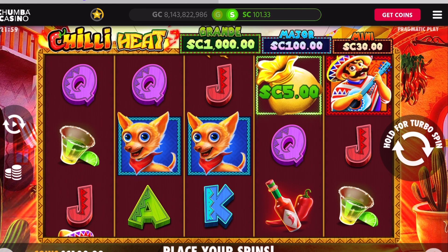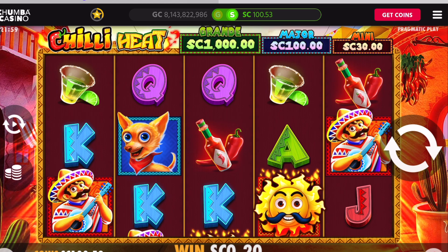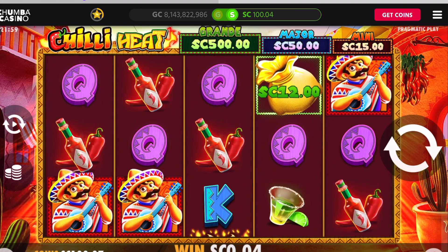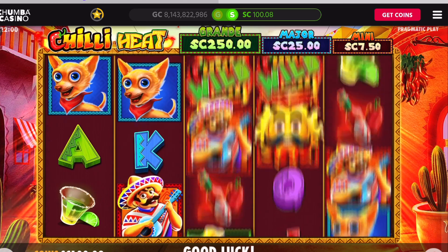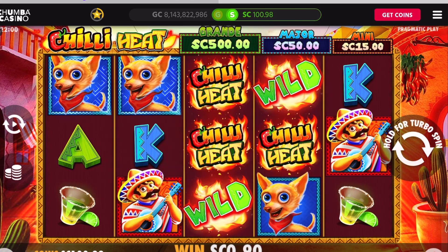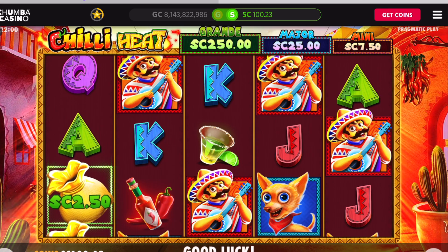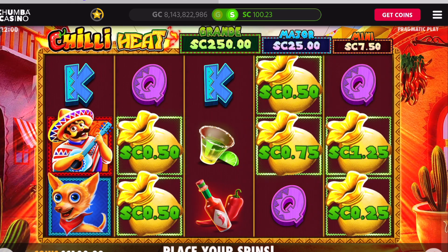Thank you everyone for watching me do these two challenges! I'm so excited we're up on our money — I'll be able to do a cash out. I can go down to 50 cents and do one spin, then a 25-cent spin. Oh, that's a good one — wants us to play a little longer. Go back up to 50 just in case we get a bonus, then back down to 25. Two more bags — oh my goodness, we got a bonus at the 25-cent level! Wonderful!